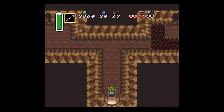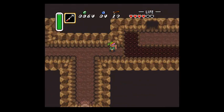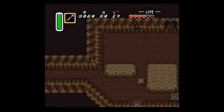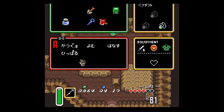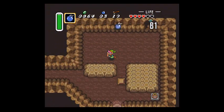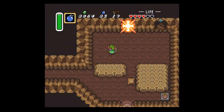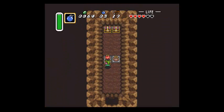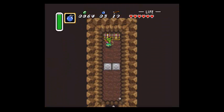I want to go in here. What I want to do is fall down here - that leads you to where you can use a bomb to open this up. And there's a whole bunch of treasure in there. Well, there's a little treasure - nothing huge.